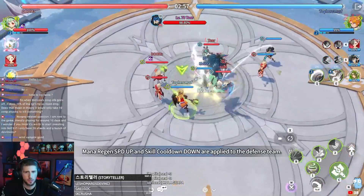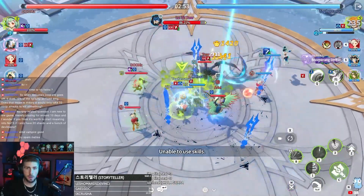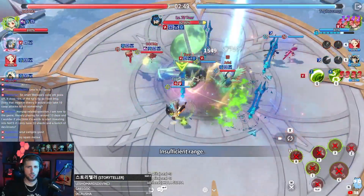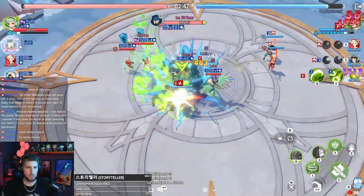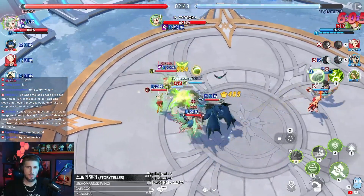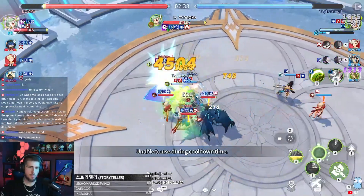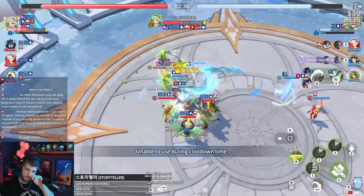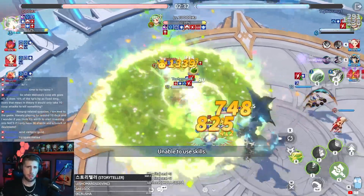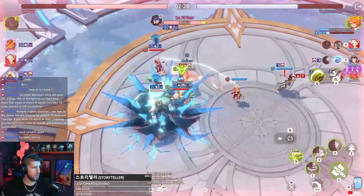I think this is a situation where we can probably spam Melissa. I don't have any strip — frickin' immunity. Kind of chewing through the Kina right now. That wasn't bad — we just kind of chewed through the Kina there. I'd like to see some immunity gone here.